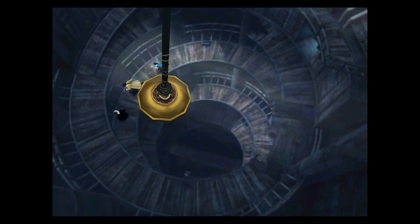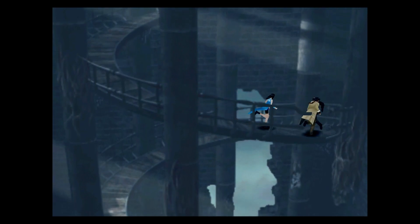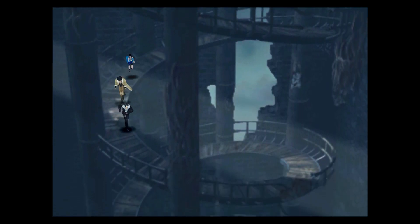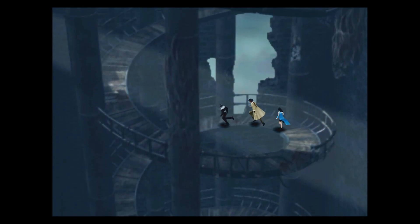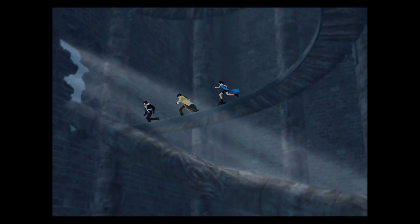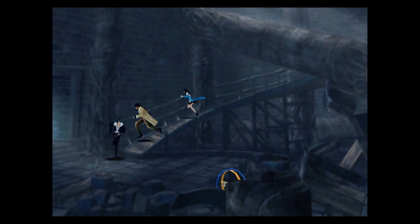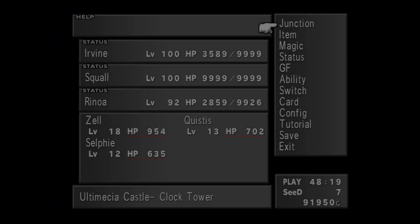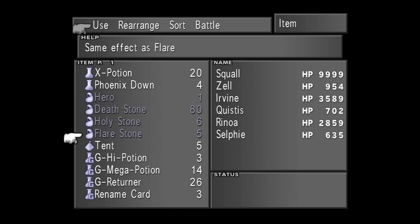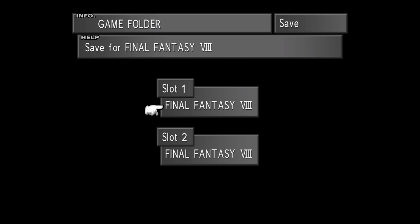We're not quite finished yet — well, this video will be. In the next video I'm going to show you how to find and beat the single most difficult boss in this game. He makes the final boss Ultima Seer look like nothing, he makes Ultima Weapon look easy. So yeah, make sure you take on Omega Weapon — that'll be in the next video, he's a nightmare to beat. If you enjoyed this one, leave a like, feel free to leave a comment down below, and if you want to see more videos hit subscribe. I'll catch everyone later.